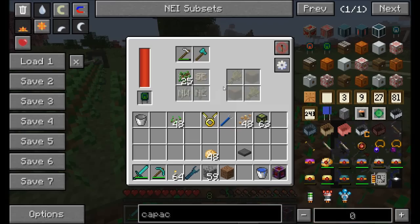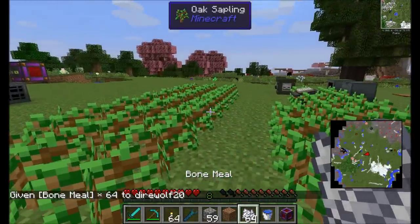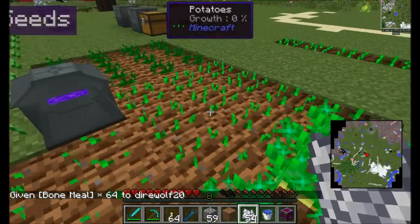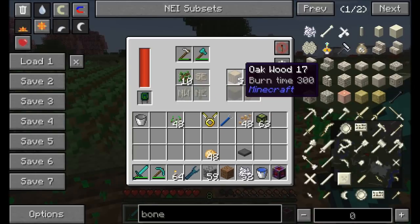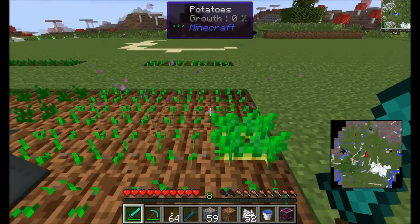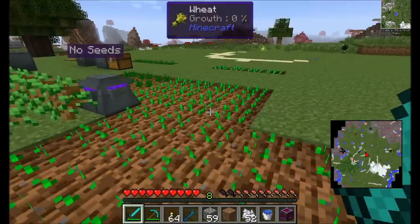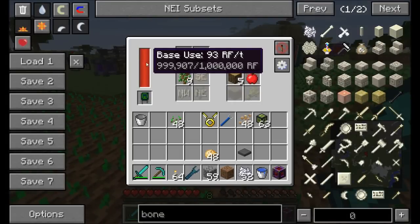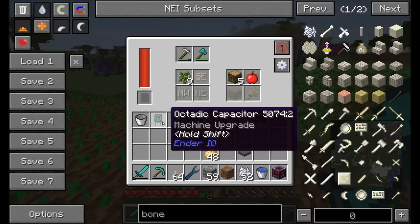The Farming Station also harvests using a diamond axe. Bone-mealing some trees shows it quickly harvesting nearby — a tree goes down instantly, giving wood and apples while replanting the oak sapling. Potatoes are harvested and immediately replanted. It's a nice automated farming solution, using 40 RF per tick baseline or 93 RF per tick with the Octa Capacitor installed.